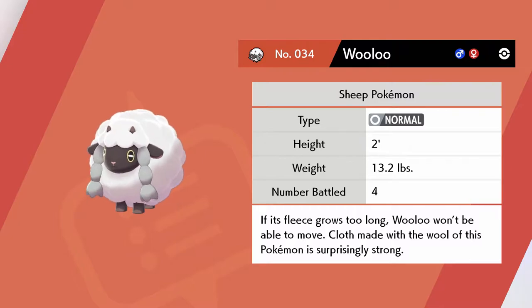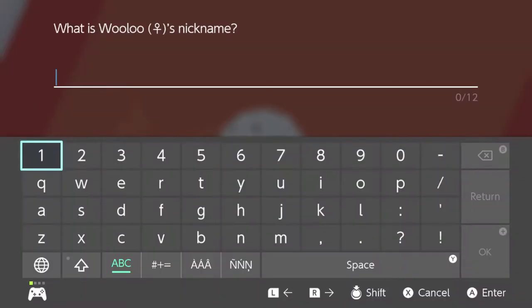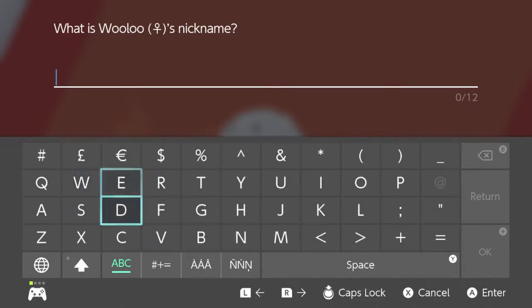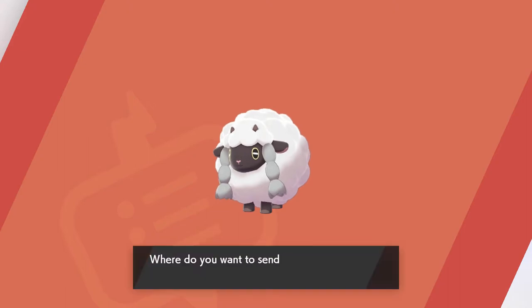Oh there we go, cool - we caught it! If its fleece grows too long they won't be able to move. The wall of this Pokemon is surprisingly strong. I'd like to give a nickname to the Wooloo - hmm let me think. Sean! Sean the Sheep - that's the one from the Aardman animation Wallace and Gromit. There we go. Okay, Sean has been sent to a box.